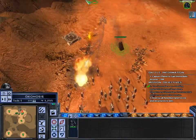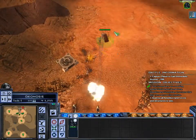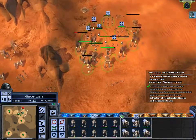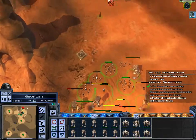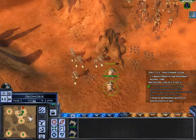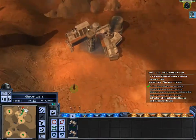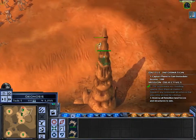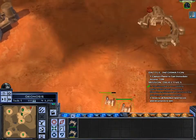Okay Vader, kill these guys with this awesome Force push ability of awesomeness and death. Timau Maulers, you go scout the area — because that's what you're kind of made for.